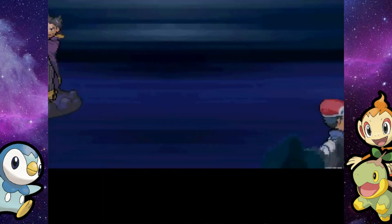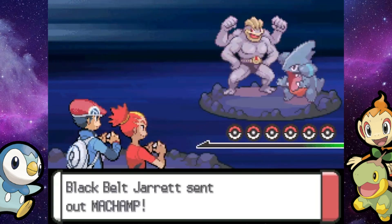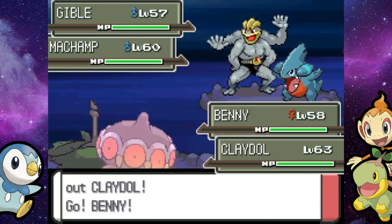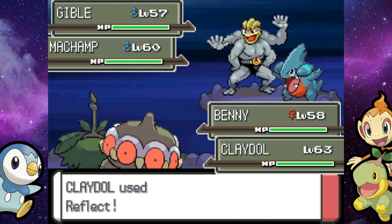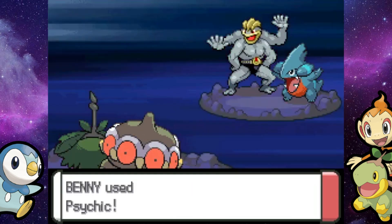Luckily, because it's a Black Belt, we've got Wormadam up front and we've also got the Claydol — a pretty good combo to take down the level 60 Machamp. You already know this thing's about to whip out Dynamic Punch or Cross Chop. And Claydol goes for Reflect — dude, we could have taken the Machamp out on this turn, but no, Buck's an idiot and goes for Reflect.